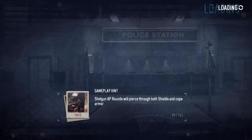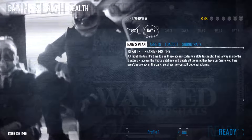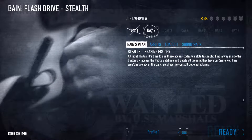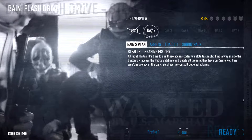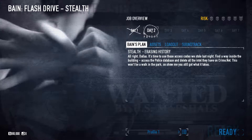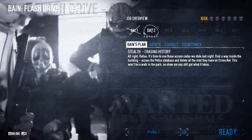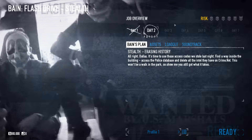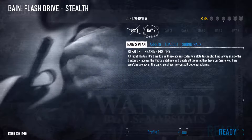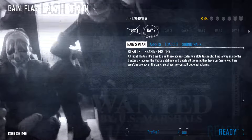My mission is not over — missions in Payday 2 can last for many days. See these days here? There are two days: find a way inside the building, access the police database, and delete all the intel they have on PrimeNet. This won't be a walk in the park. As you can see, a mission can last even for two days or even three days in Payday 2 — it depends on the level of risk. The risk level is indicated here; the bigger it is, the more days the mission requires to complete.